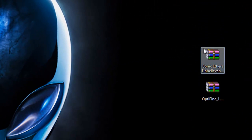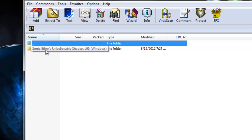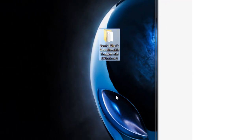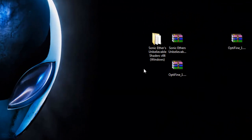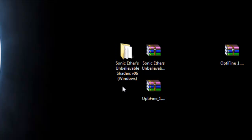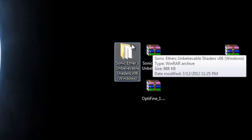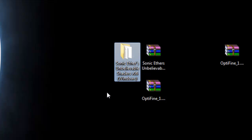Now open up the Sonic Aether's Unbelievable Shadows archive — double click it and move it aside. You're going to see a folder in there. Drag that folder to the desktop. This is for Windows; there is also a Linux and Mac download available. If you're on Mac, go ahead and download that one. If you're on Windows, get the one I have on my website — I'll have both downloads there. Make sure you get the Windows one if you are on Windows.